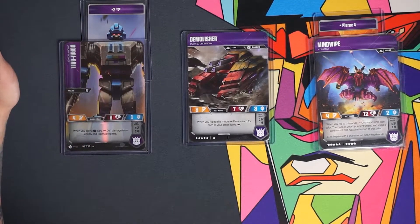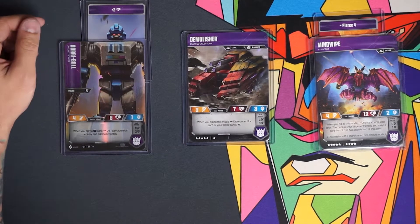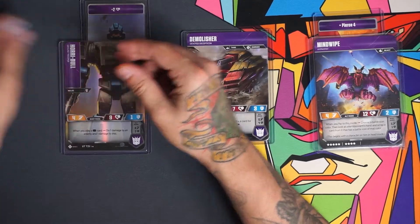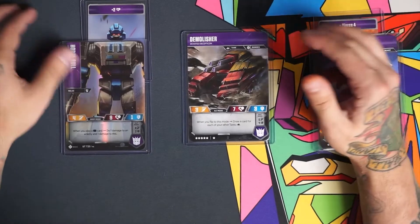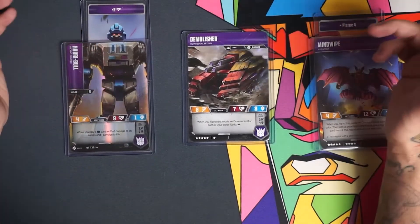It says whenever you play a black card, you may do one damage to an enemy and one damage to this character. So you put a damage counter on Horrible and one on the enemy. When you're playing a black action and a black utility for the turn, you're dealing two damage. It can get really crazy. Then when you flip over to this mode, you get to ship that damage back over to an enemy, which is really strong.